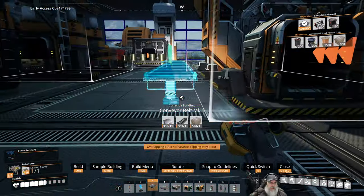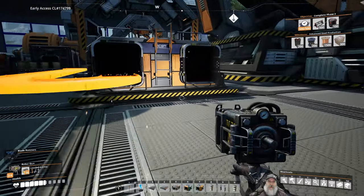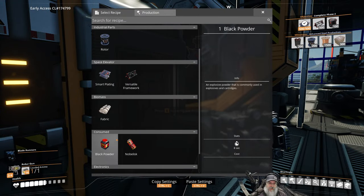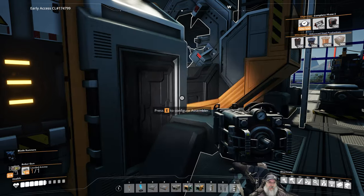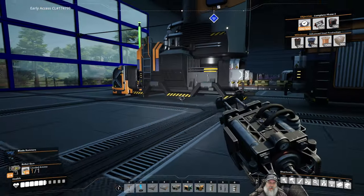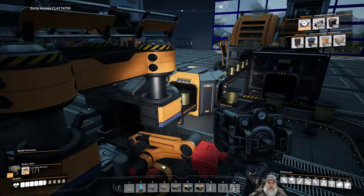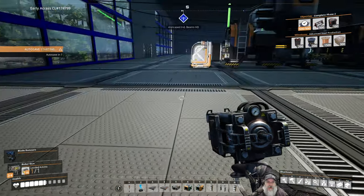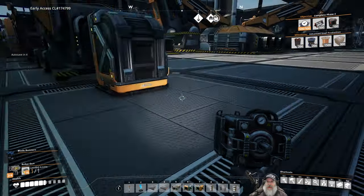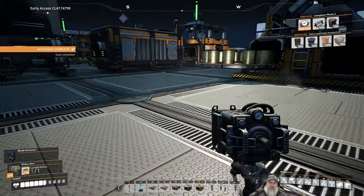Nice 90 degree right into there. Let's set this to AI limiters — I'm going to get five per minute. It takes in 100 quick wire per minute, and this is outputting 60 per minute. I'll get that all balanced out once we get the full Caterium production going, which we need the Nobelisk for in order to access. Right now this isn't going to be efficient — we're just going to get it going so we have some AI limiters. Ultimately I want to produce these at 100% efficiency and feed the majority into the Awesome Sink to get good points for those.